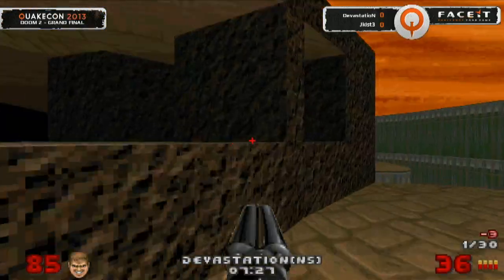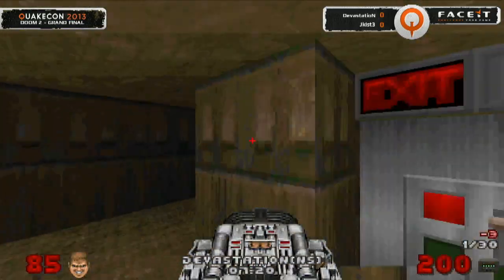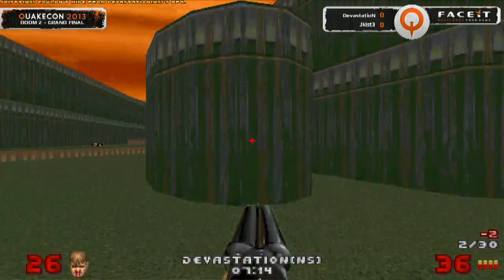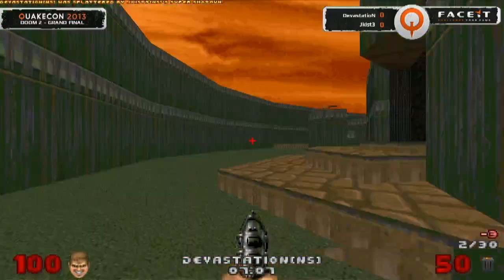Going into the blue room — taking a look at Devastation just behind Jekist right now. Sniffing him out, coming back into mid, looking down the hallway and not quite hearing him, not quite seeing him, but definitely ready. Getting trapped in the BFG room — he needs to make an exit. He's going to smash the wall. The rockets are not quite doing their job. He can take him off the spawn as well, doing a little bit of token damage. But at only 26 health, he needs to make sure that all the shots he's doing are free.